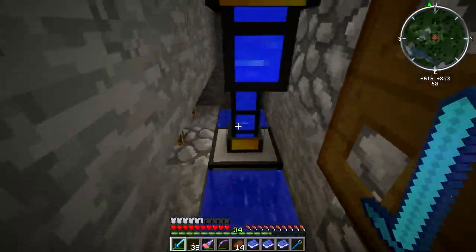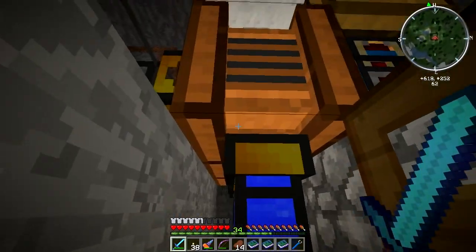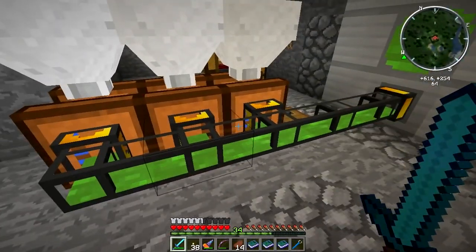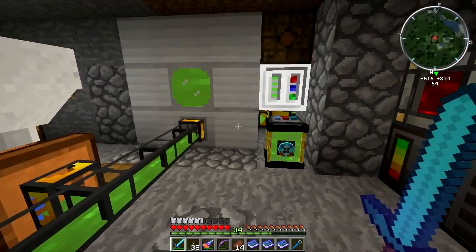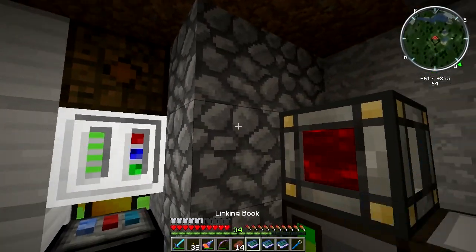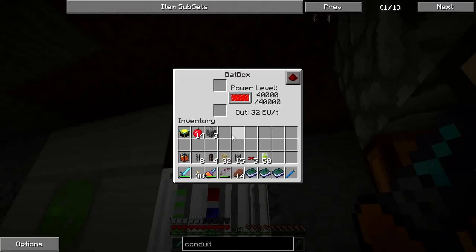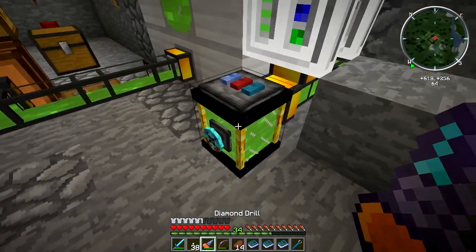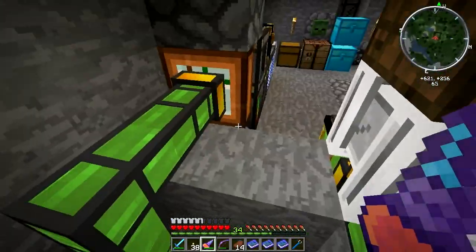This pumps biomass into this iron tank. I've got an aqueous accumulator down here using liquid duct to pipe it up to the fermenters, and we're using liquid duct again to get the biomass out into the tank. I have a biogenerator hooked up to a bat box, so I'm using that to charge up my drill and jetpack and stuff like that now.